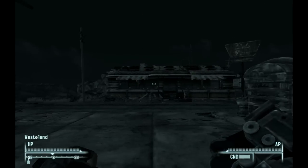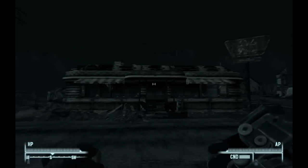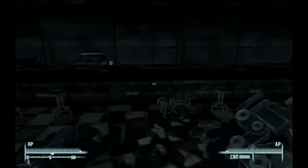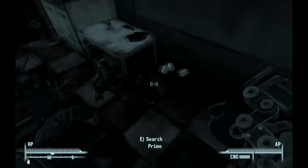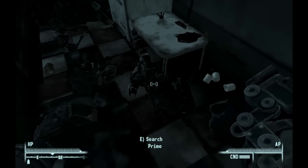Once you're here, you're going to look south and head into this little diner. Once you get in, hop over the counter, and right there on the ground is the dismembered body of Prime.